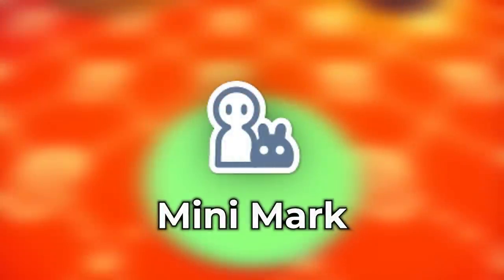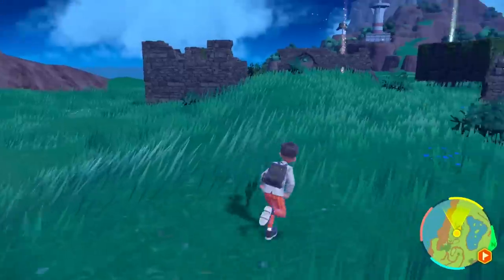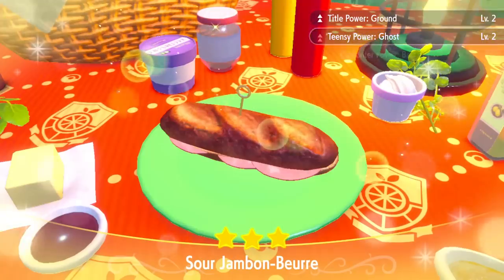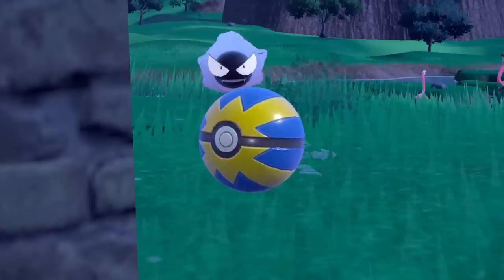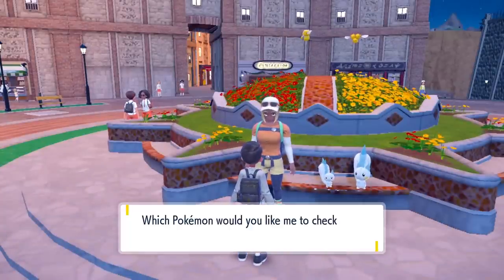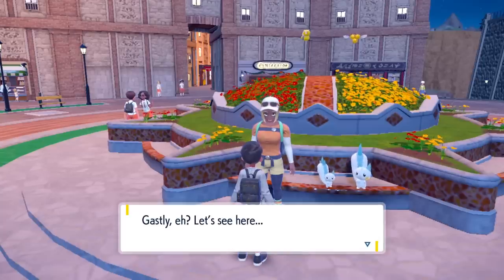The Mini Mark works the exact same way. Teensy Power basically increases the chances of getting a very tiny Pokemon to show up in the world. I ate a Teensy Power sandwich for Ghost type, found a bunch of Gastly, and started catching them. I kept getting different responses from the lady depending on the Gastly I showed her — some were very tiny but not the tiniest. You do have to find the absolute tiniest one, so it's a bit of a challenge, but if you find a genuinely tiny Pokemon you should be able to get that mark.